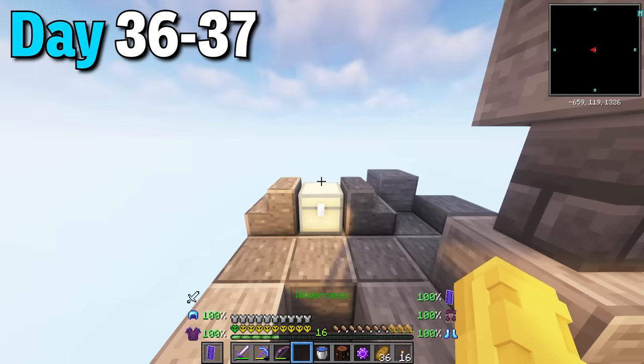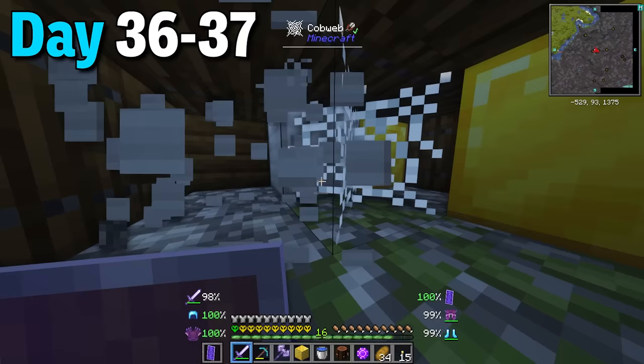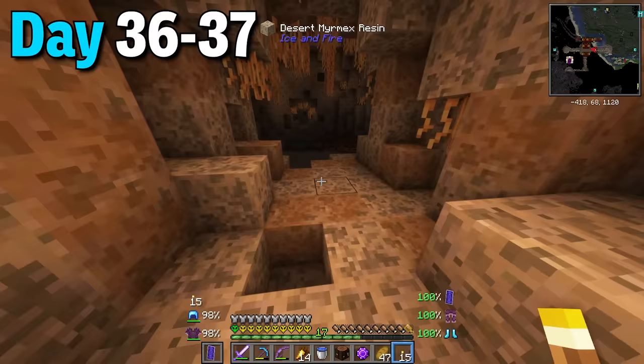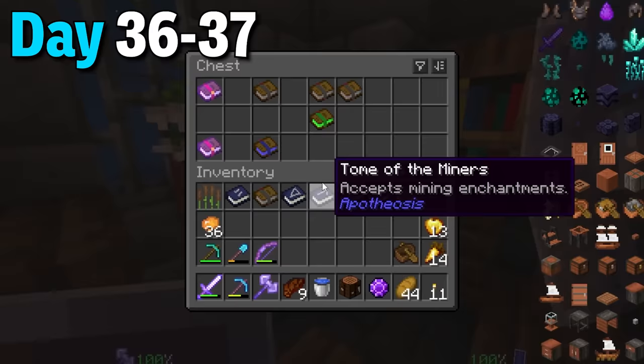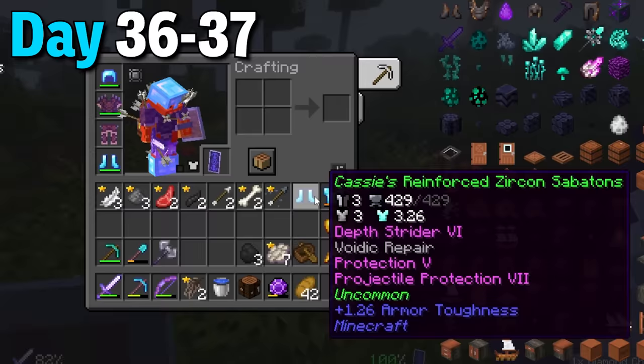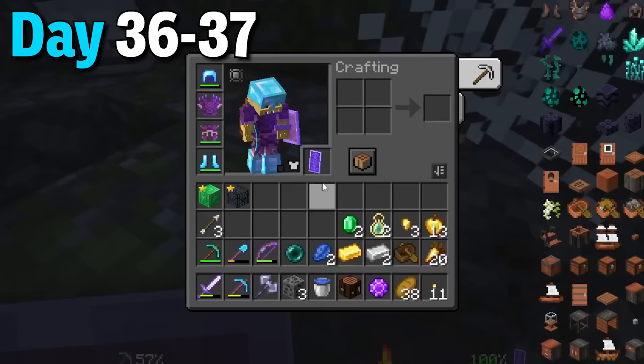Days 36 to 37 I teleported around to my waypoints and found a tower with even more gold and iron blocks. Then I found another tower where I got more tomes and a sword with a cool affix. I went into a miramex colony where only the queen was present so I took care of that easily. I then found even more tomes and enchanted books, and the next morning I fought a tank in diamond armor and got some insane diamond boots and a diamond chestplate. While exploring more I ransacked the village for food and picked up an empty spawner then came back home.